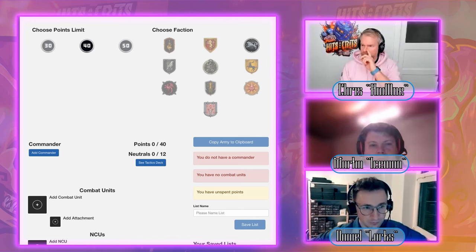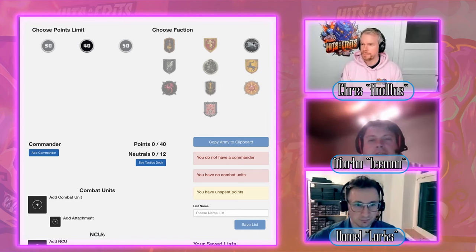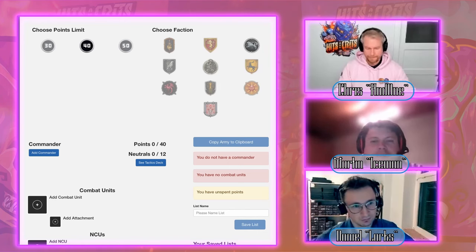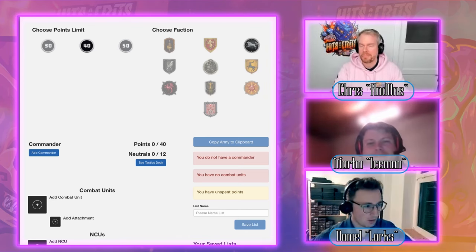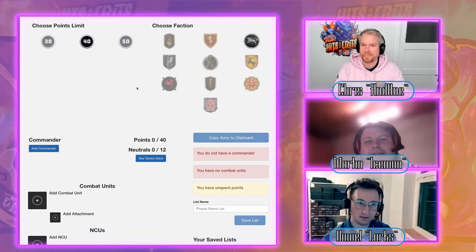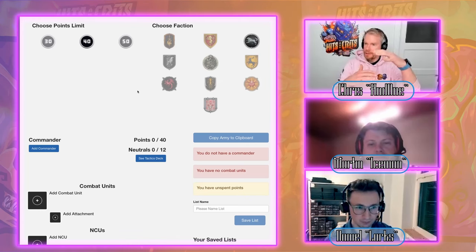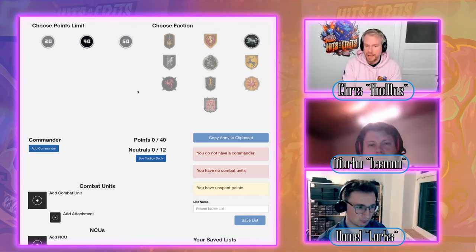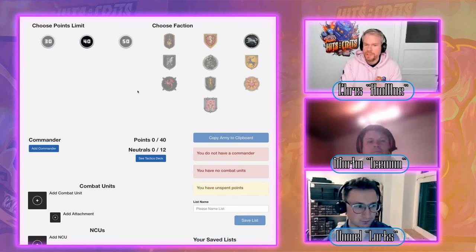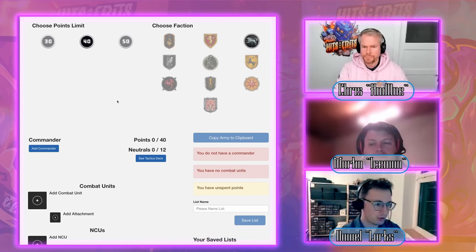Martin will play Starks and starts with a commander. We'll go with Robb Stark. As discussed last time, we categorized commanders in certain clusters by how they play. Robb obviously fits the classic theme — the definitive Stark commander.